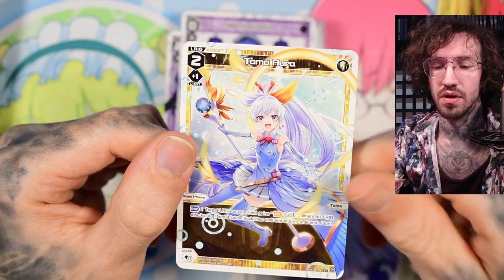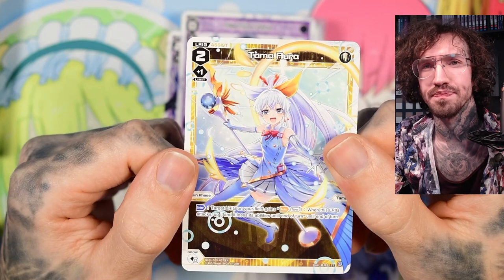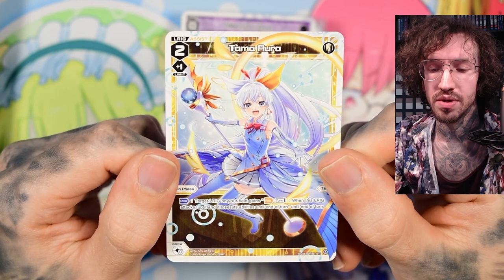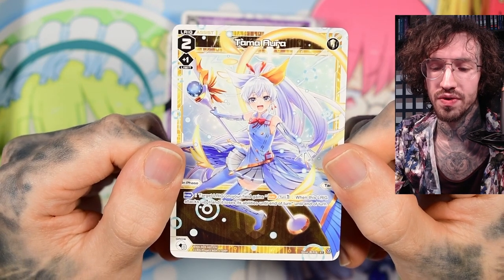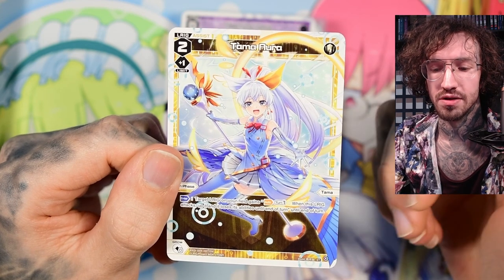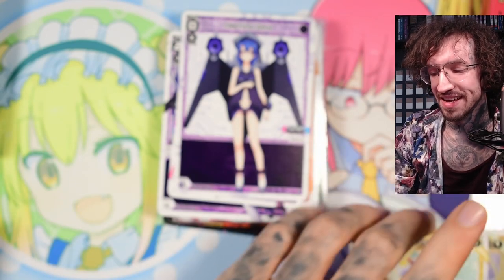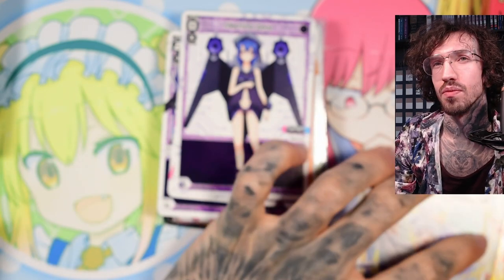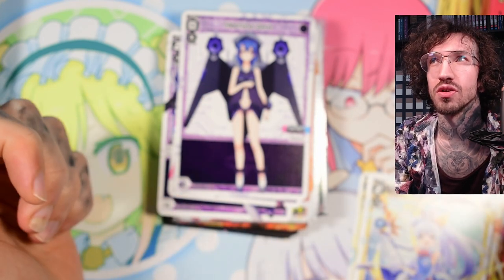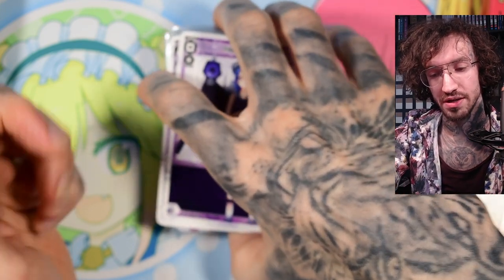Then we have the second assist. Usually you grow this on your second attack turn. The enter ability gives a target LRIG on your field: when this LRIG attacks, up it, and it loses its abilities until end of turn. So it's essentially another attack. I think the most damage was like four life cloth destructions in one turn — just with Hirana she's super aggressive.